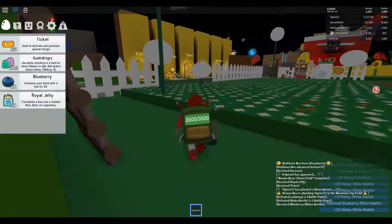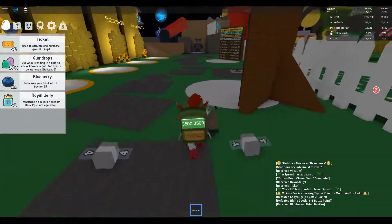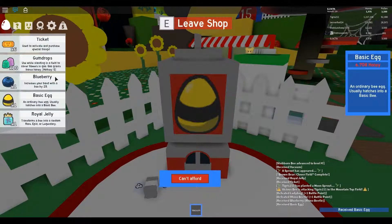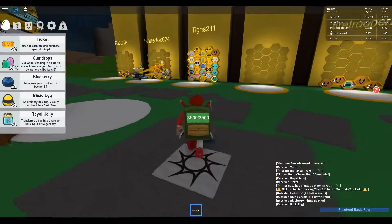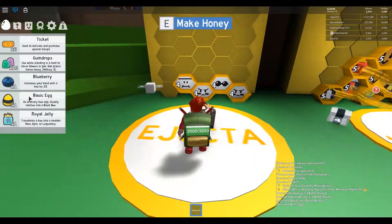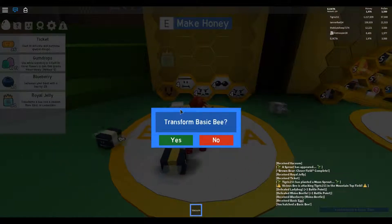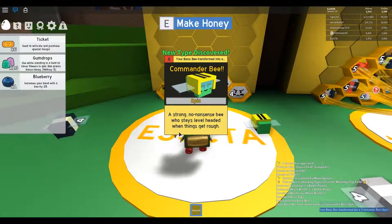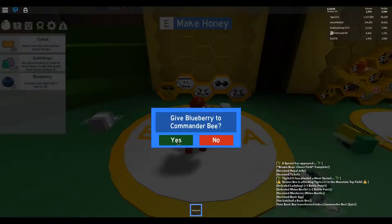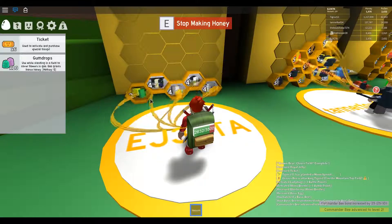We're going to go over here and buy a basic bee - we have a royal jelly. We'll open the shop, buy the bee, leave the shop, and come over here. We're going to put our egg right there, put royal jelly right there, and transform the basic bee. Now we have Commander Bee - a strong no-nonsense bee who stays level-headed when things get rough. We'll give him this blueberry. Now we have five bees and the conversion is much faster.